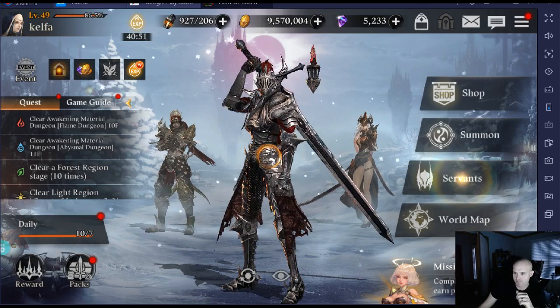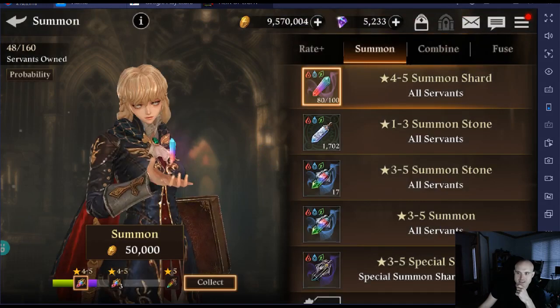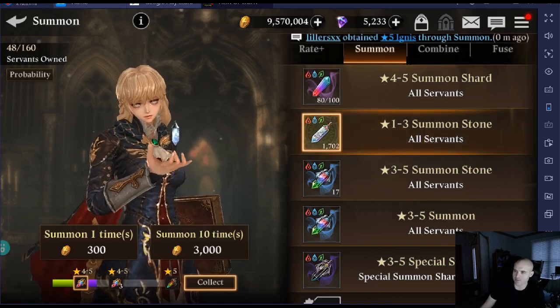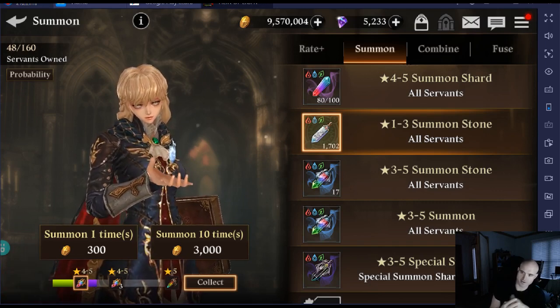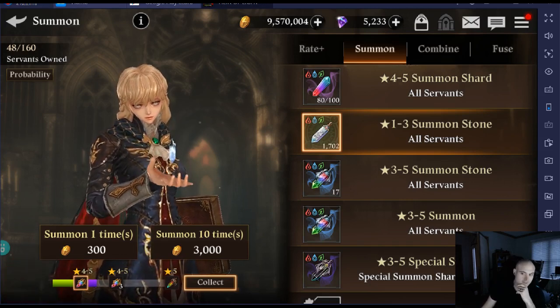So this is the Flame Dungeon. We'll do a little poll here because people are watching, hopefully. Let's see if we can get anything cool on a summon. Quick question — I hope somebody can answer this: why do we get so many of these 1-to-3 summons? The only point I could find is summoning for 3 stars once in a while, then using those to craft or fuse. The 1 and 2 stars I just feed as experience. Please comment down below.